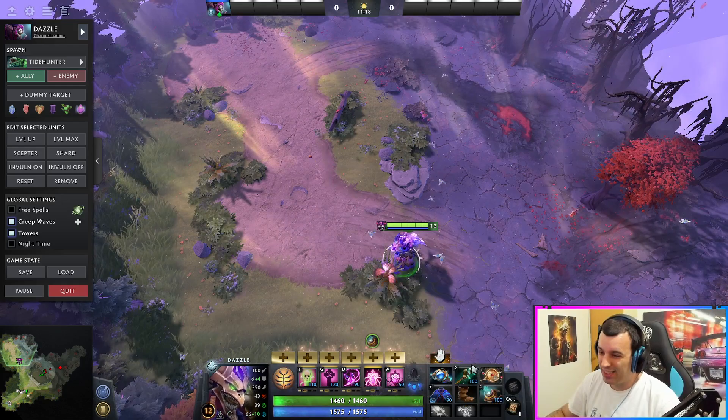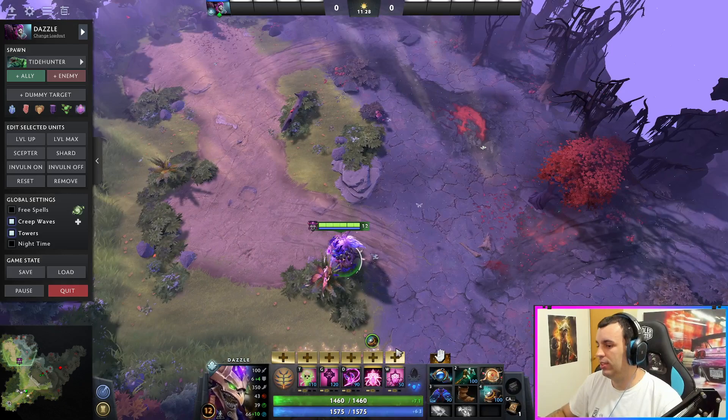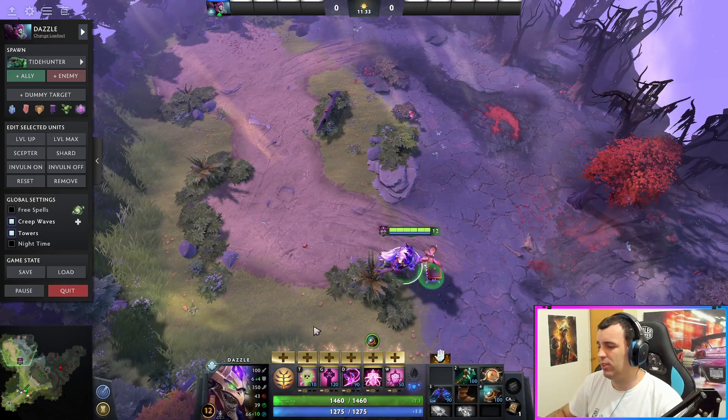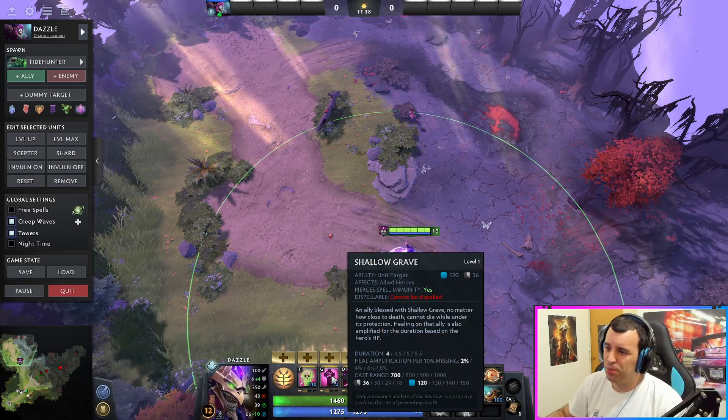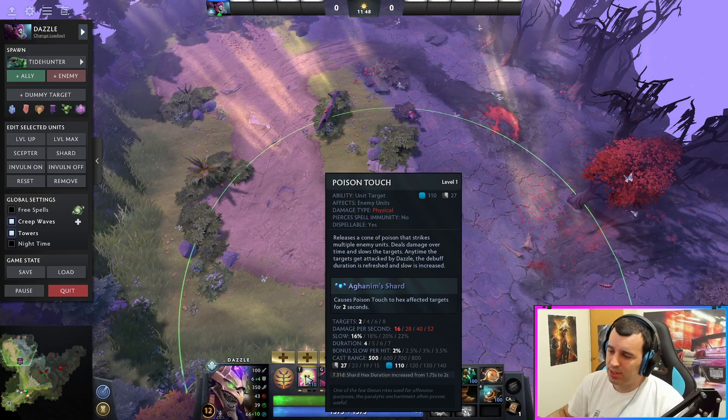The first item I always think about is cast range — you need to stay as far as you can from the fight while still being able to cast all of these spells. The cast range is already great, as you can see: Shadow Wave goes pretty far. Poison Touch is a bit lower, but the other spells are decent. With the item, it becomes much better.